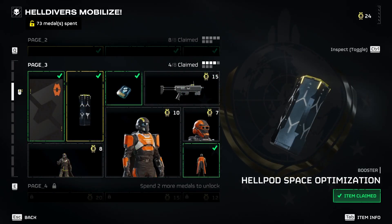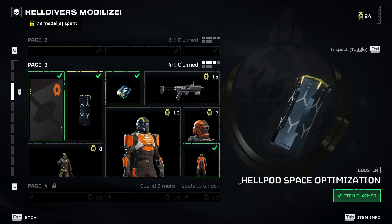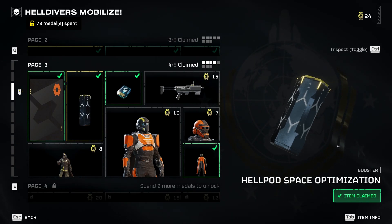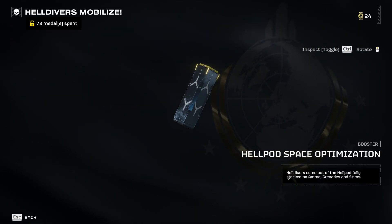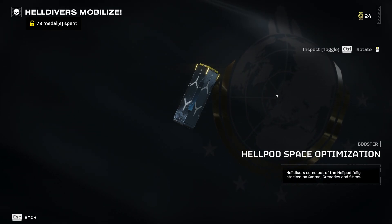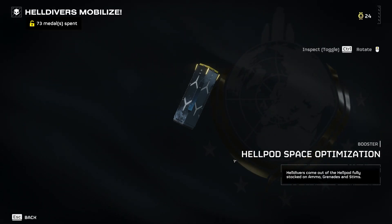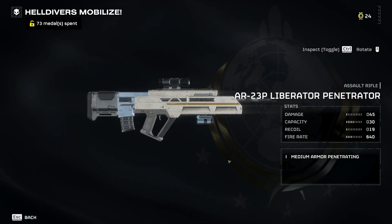Next thing you want to do is immediately get a booster, especially this one. If you don't have anyone in your team with this one, it almost always should be standard. What this bad boy does is it allows all the helldivers to come out of their hellpod fully stocked on ammo, grenades, and stims from the start of the match and whenever they die as well. It allows you to come back in with full stuff so you don't need to worry about always calling in supplies, and you can just pick over and go as you go.